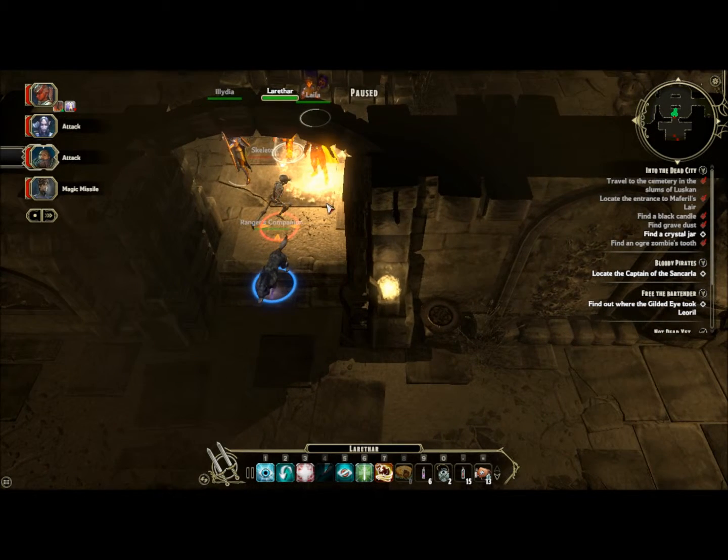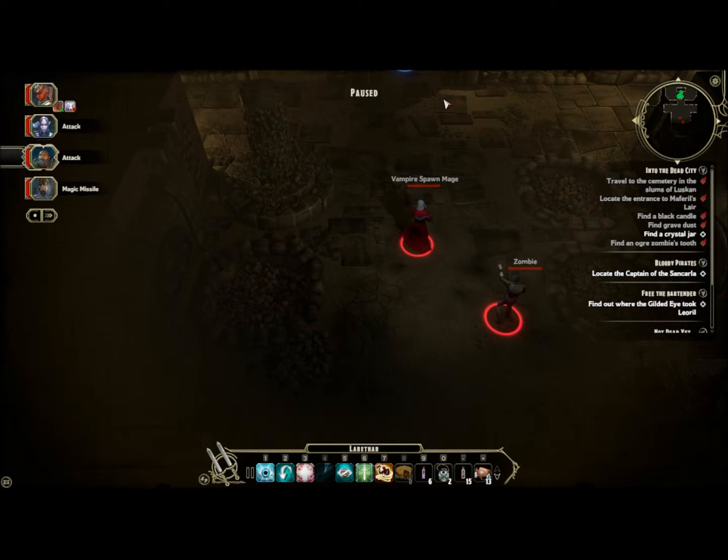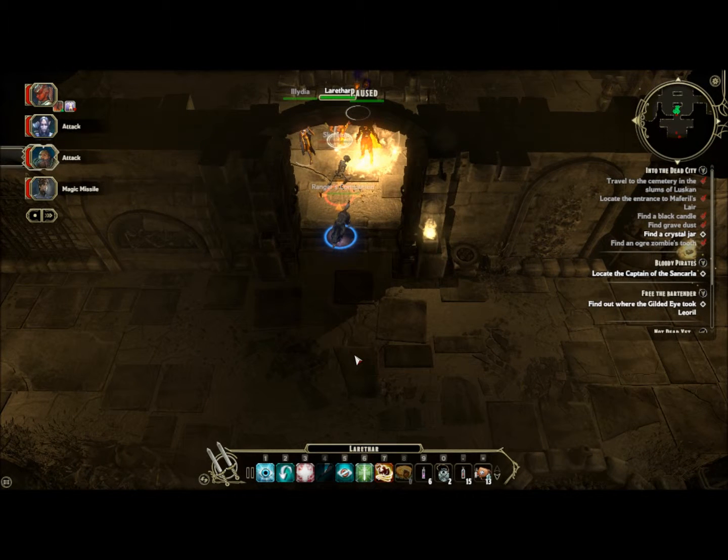Layla is unfortunately paralyzed, because we opened the door and there was a vampire spawn mage right on the other side, so we weren't able to quite prepare for it.